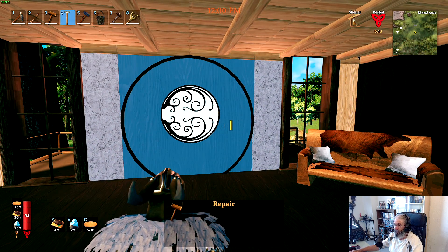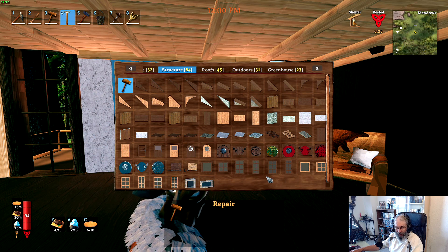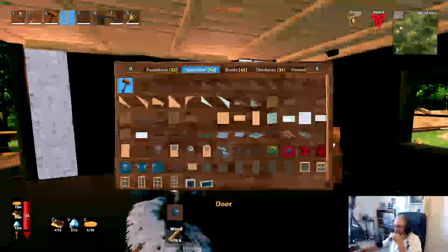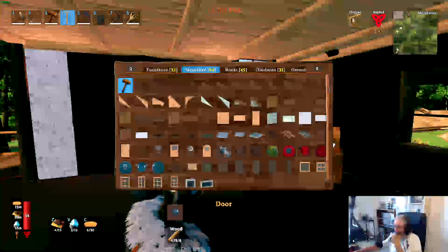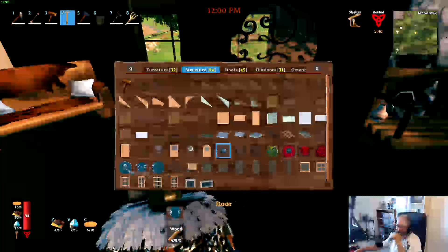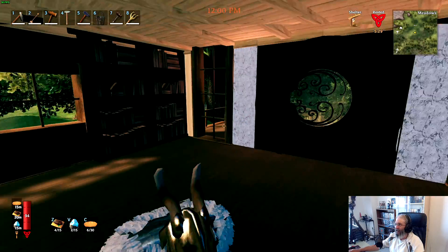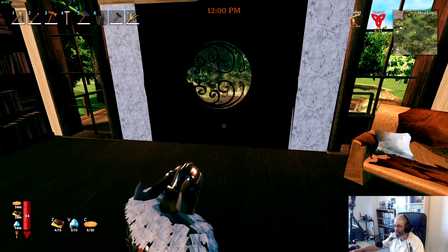I am just tickled to have this — a hobbit door! One of the mods has these round gates. This mod right here is the improved hammer. There's a blue door, a red door, and these doors which are kind of like a hobbit door but not. That is my hobbit door right there. I've been wanting somebody to make that door for a long time, and somebody went and did it.